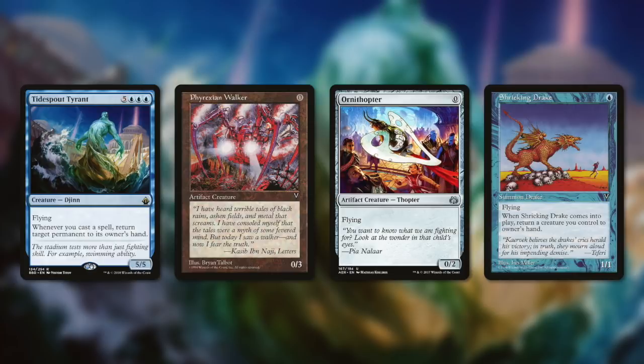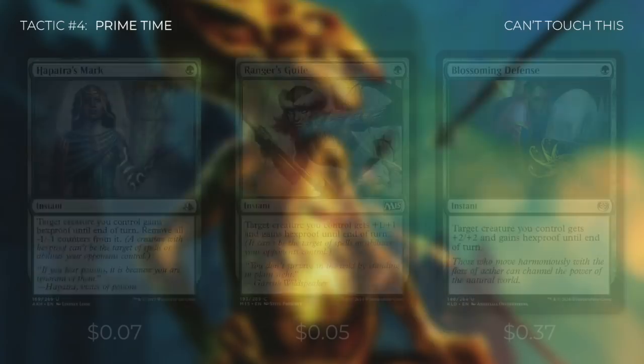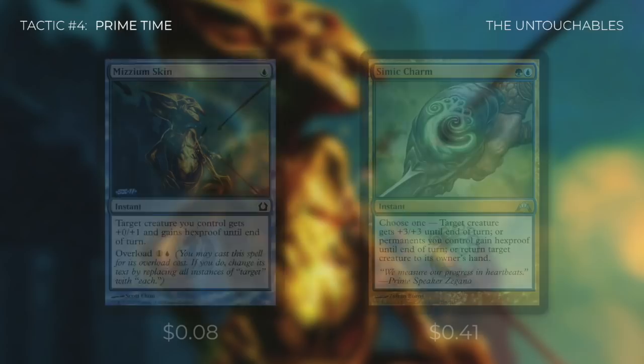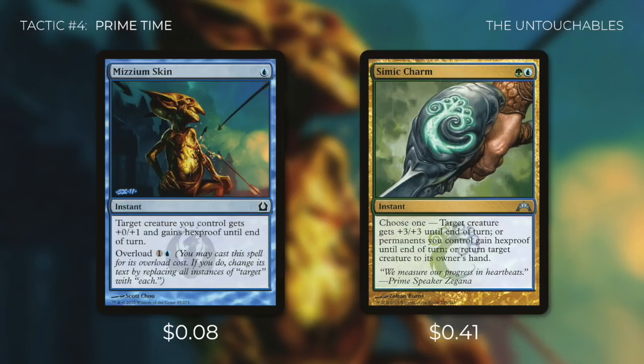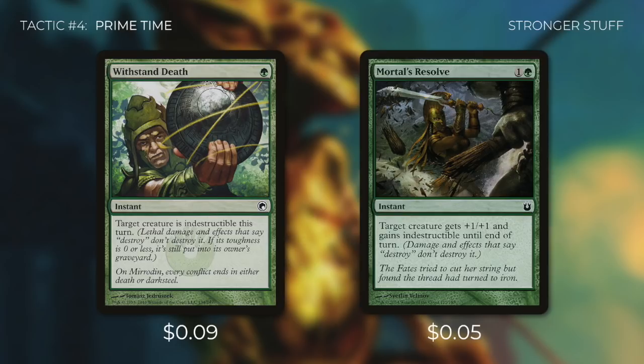This deck completely depends on our commander's ability, so we need to make sure that we can protect her. Let's go through some ways to do that in tactic number 4: Primetime. First up, we're running Swiftfoot Boots, which serves a dual purpose — equipping it to our commander gives her Hexproof and Haste. Then we're running Hapatra's Mark, Ranger's Guile, and Blossoming Defense, each of which give her Hexproof. Next up is Mizzium Skin, which can either give her Hexproof or we can overload it to give our entire team Hexproof. Simic Charm is very flexible, but most of the time we'll use it to give all of our permanents Hexproof until end of turn. Finally, we're running Withstand Death and Mortal's Resolve to give her Indestructible until end of turn. Hexproof usually does the job, but Indestructible can be even better in case of a board wipe.